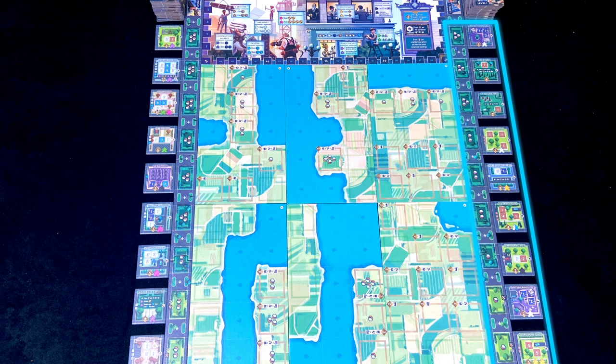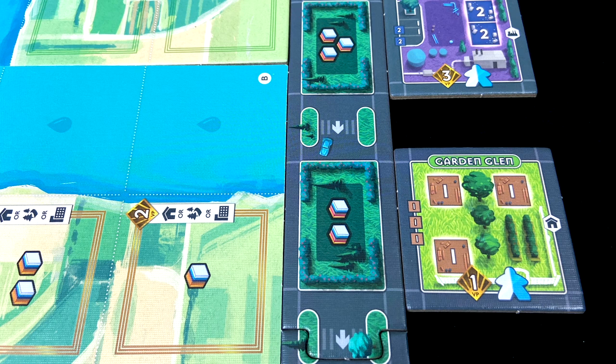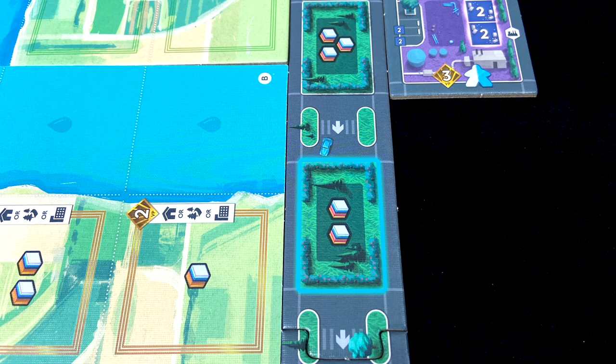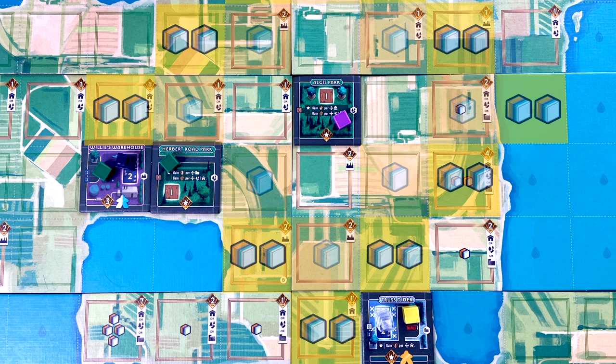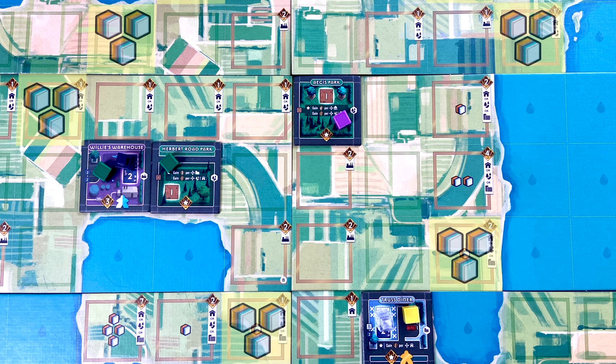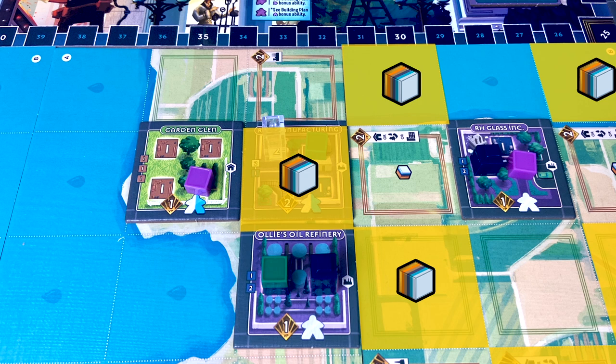Once per turn, you can also buy a new building plan. The available plans are in two rows on either side of the board — level one plans here, and the fancier level two plans here. The cost of each plan is next to the tile, so this one costs two of any type of cube, for example. You take the plan, put it somewhere on the board, and add one of your ownership markers to it.